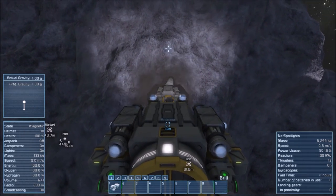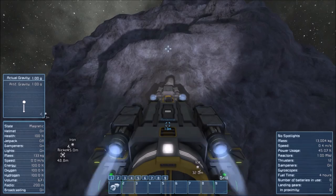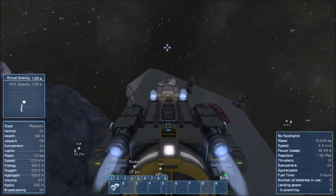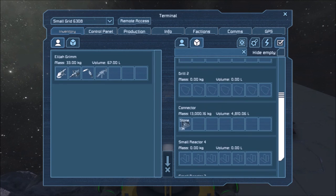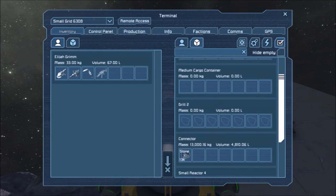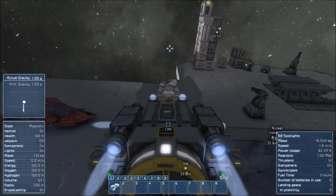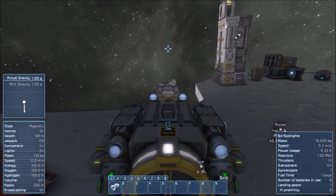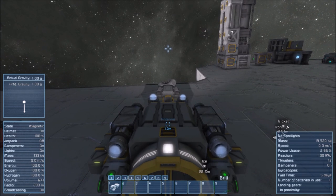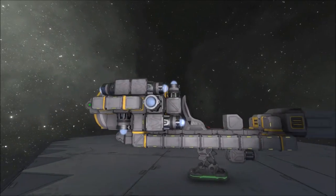Let's try this again - we're going to do ourselves a little bit of mining. Seems to be working just fine now. Let's check our inventory - the connector is collecting all of our stone. Once that's full, everything's going to dump into the cargo container, and whatever's left is going to stick in the drill. So there we go - we have a quick and dirty little mining ship. That is your cheap little mining vessel.